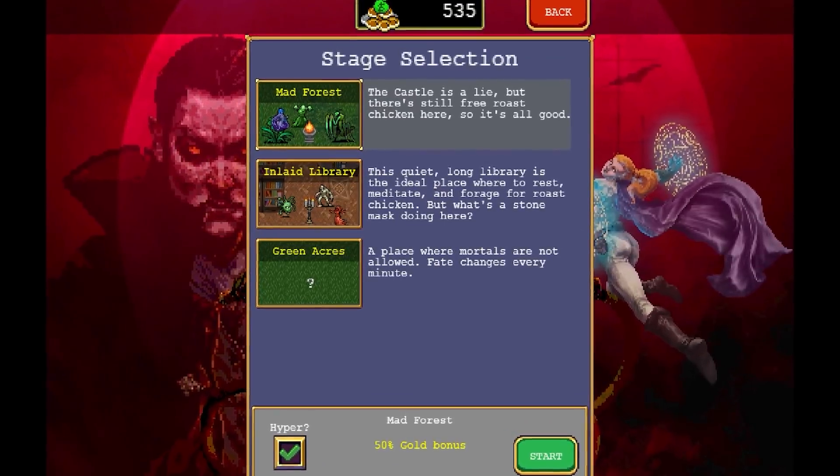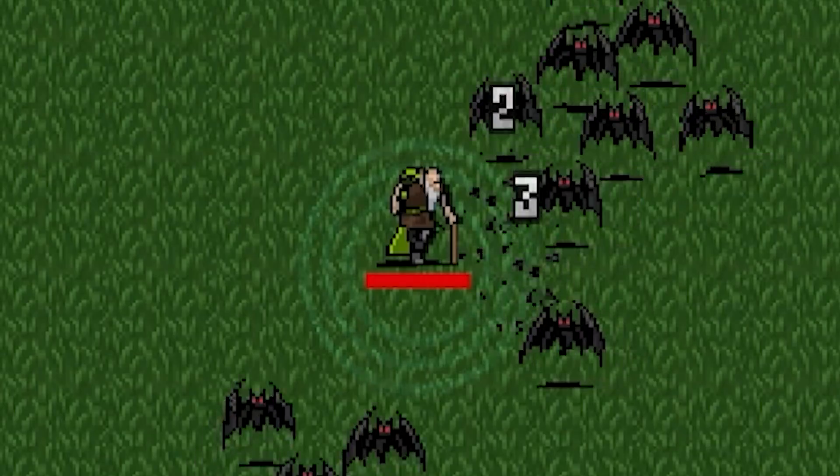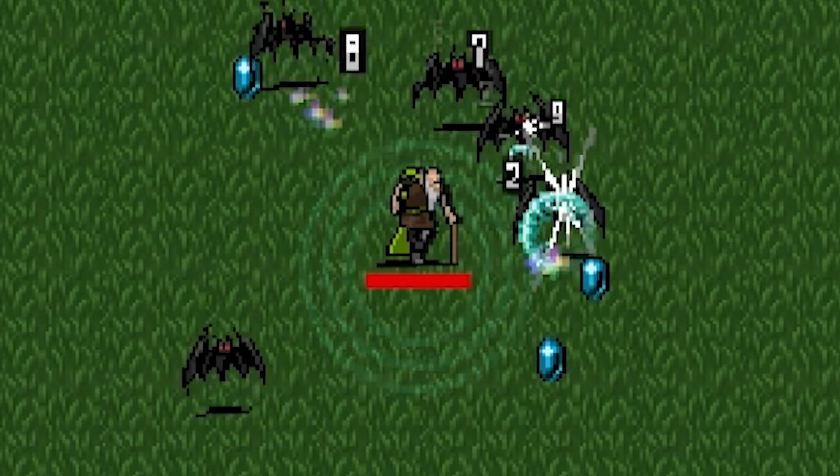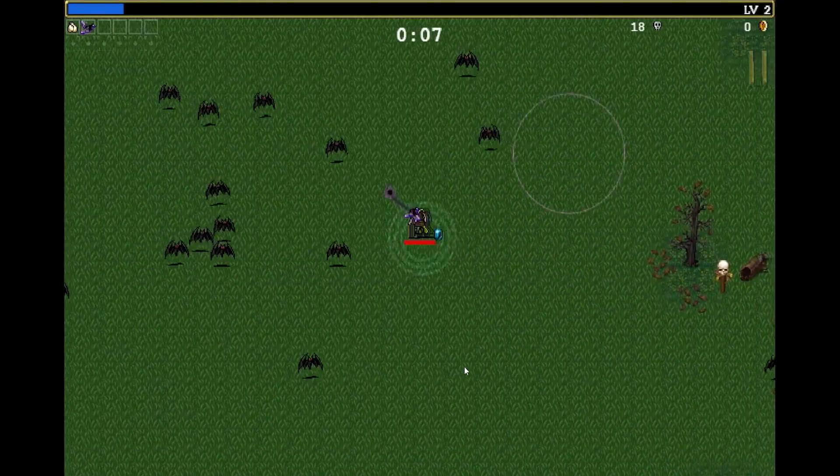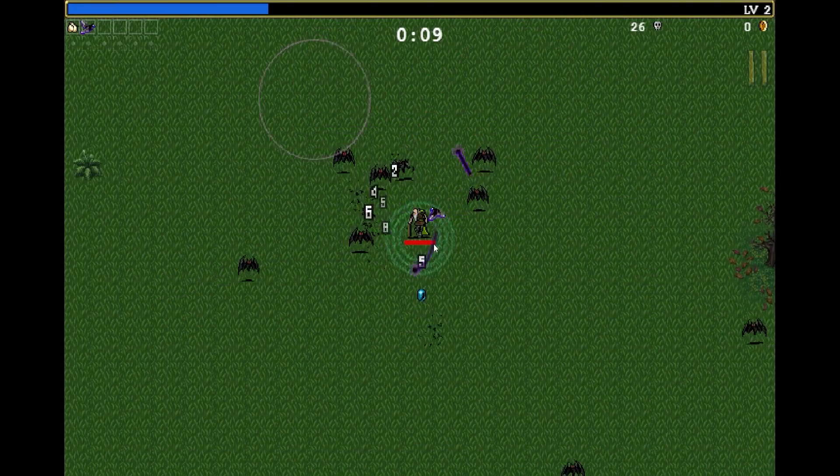So what happens when you take an old man and make all the enemies a lot faster? It means they run into my garlic that much faster and feed me. We're gonna have an easier start. I'm just gonna take the ebony wings — it's not a great upgrade now, but will be later.